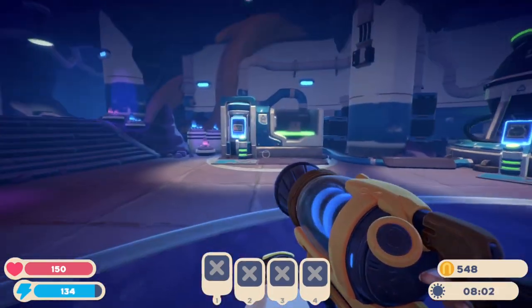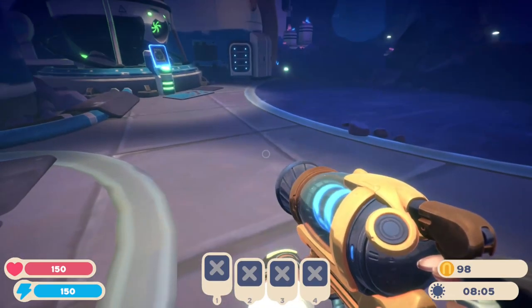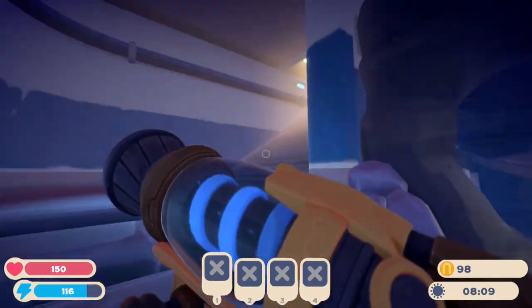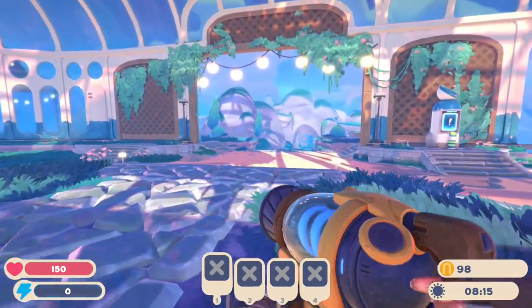To start today off, we are going to get a brand new tool called the Resource Harvester, because to progress any further in the game, it seems like we need this thing. There's $450 down the drain. It doesn't give me a drill or anything — I think I'm just going to be able to suck up items now. Let's go find one of those rocks.